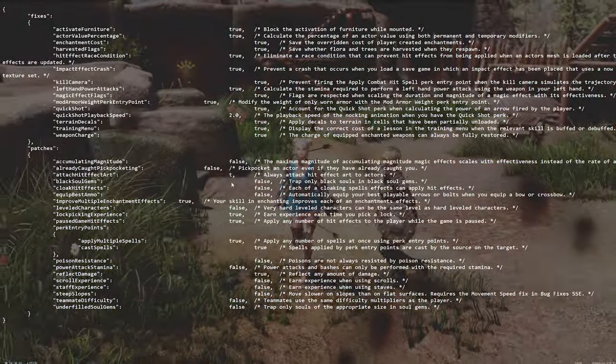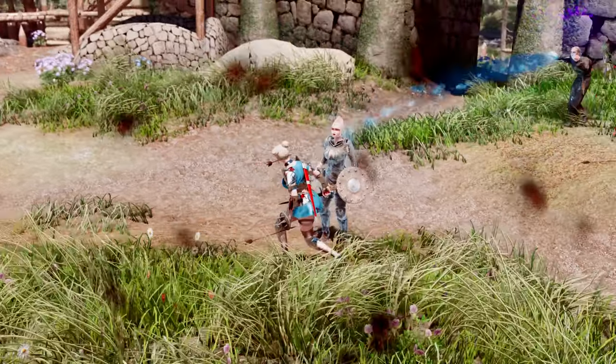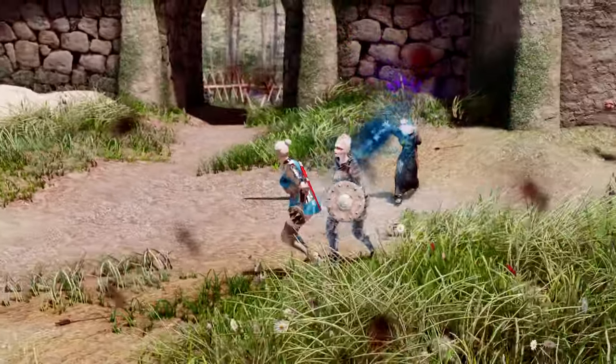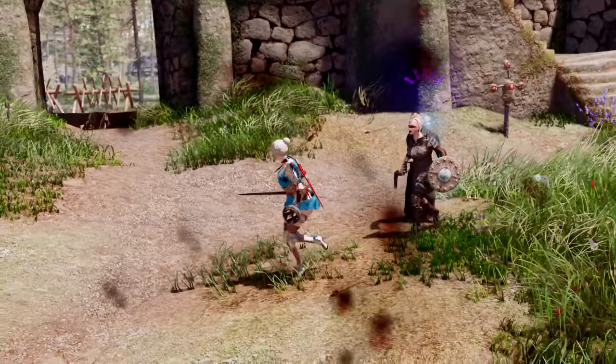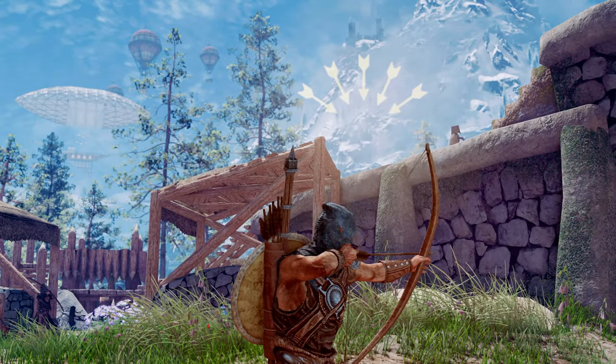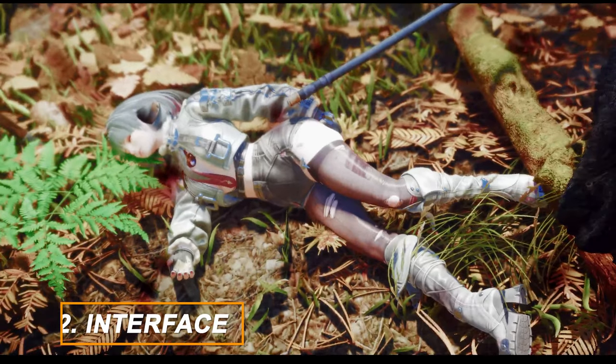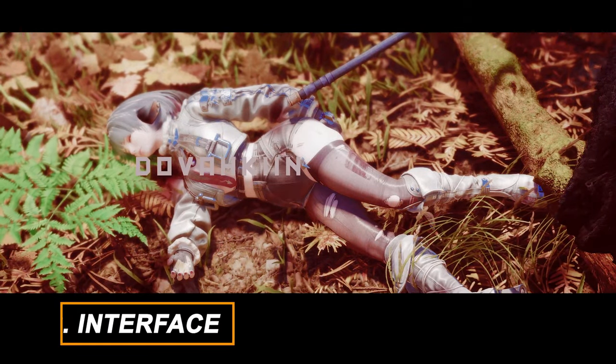You need to set Attach Hit Effect Art to True in the Scrambled Bugs JSON file. The attack indicators only appear when enemies target the player, and are compatible with mods like True HUD and MCO, enhancing the RPG feel during combat.